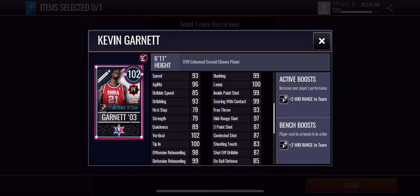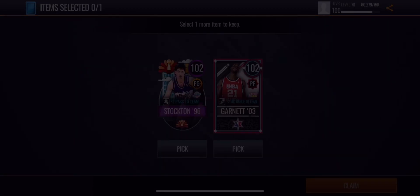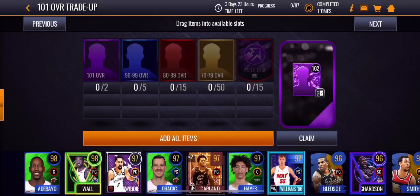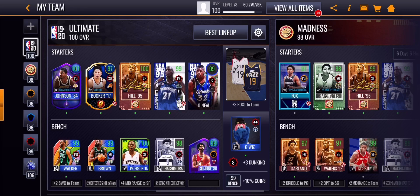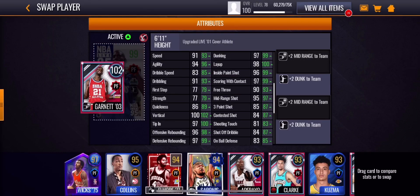John Stockton has some nice stats but I don't really need a point guard, so I think I'm gonna go with Kevin Garnett. I'll definitely take that — alright, I have that 99 overall Kevin Garnett but it's an upgrade, so let's throw him into my lineup.